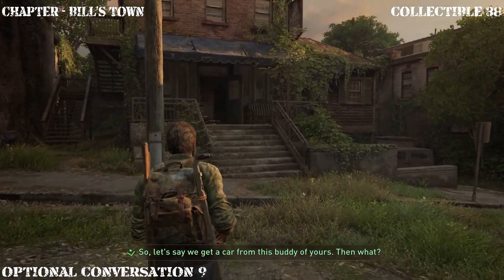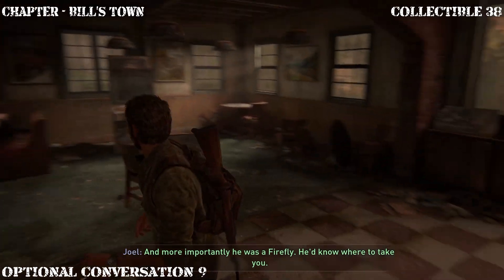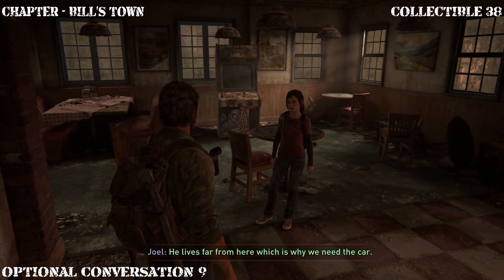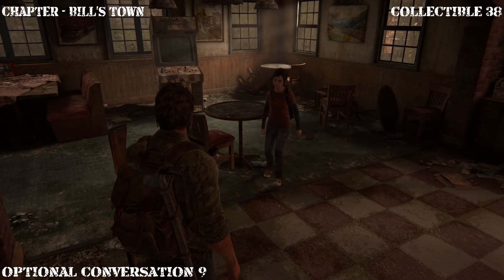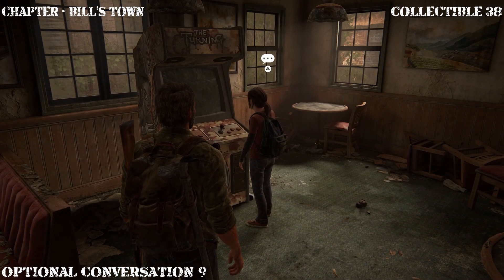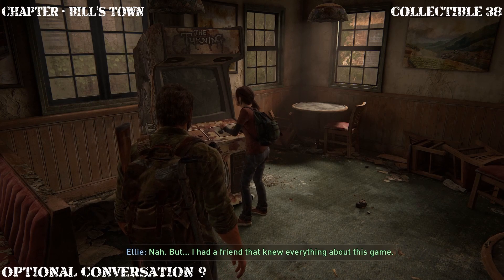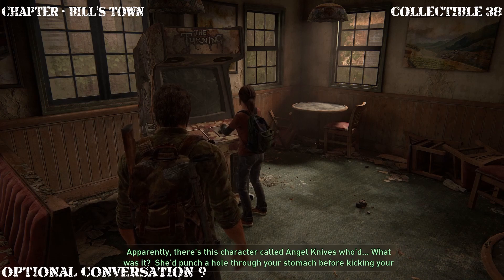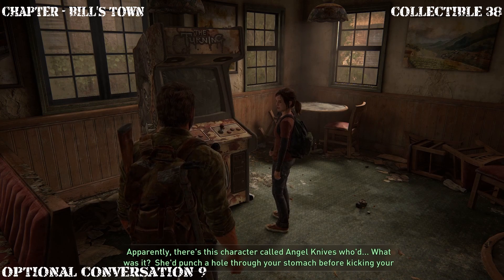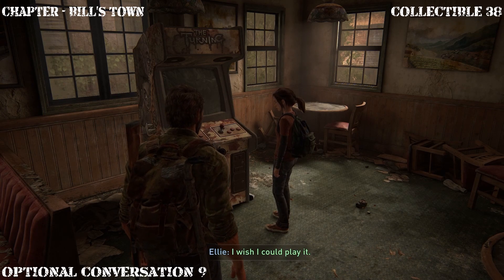Immediately after Ellie opens this door, proceed into the next building. Head into this building and stand roughly right here in this location and just wait for Ellie to come in — she's going to spot the arcade, and that's where the first optional conversation takes place. Once she heads over to the arcade, proceed next to her and when the pop-up appears, hit triangle for the conversation. Would you play this before? No, but I had a friend who knew everything about this game — apparently there's a character called Angel Knives who'd punch a hole through your stomach before kicking your head off.